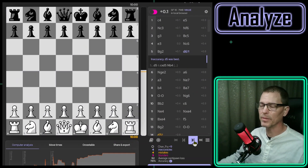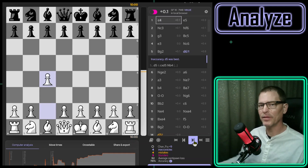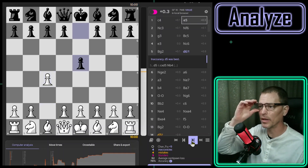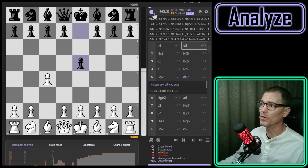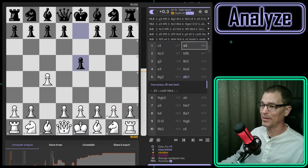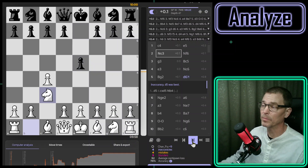This game I started off doing something I don't think I've ever done before — certainly not intentionally in a rapid game — and that's the English Opening. I played c4 and I don't know anything about the English except that when I face it, it seems kind of tough. Usually what I respond with is e5, and that's what my opponent responded with. I think knight to c3 is the best move after that, although Stockfish thinks maybe g3 is better. Stockfish is a little weak on openings, but I did play knight to c3.